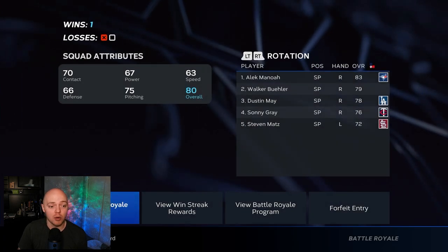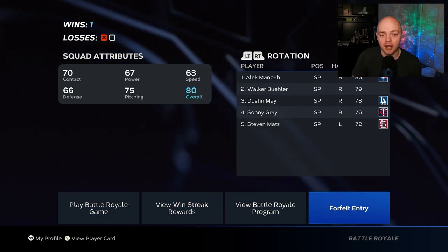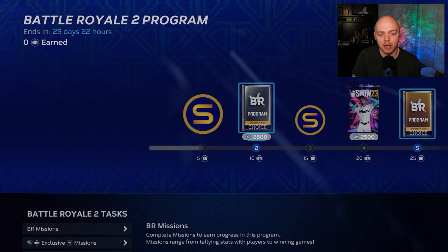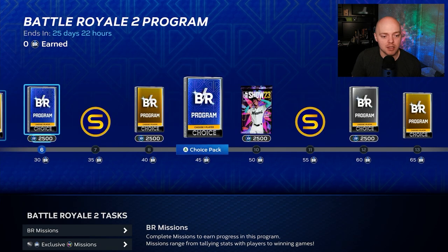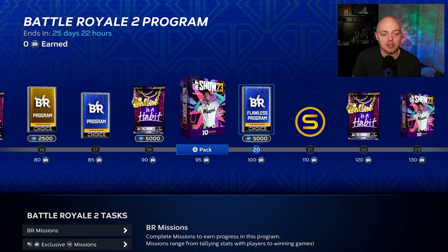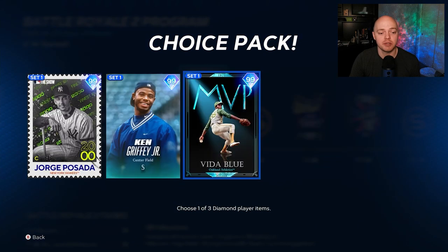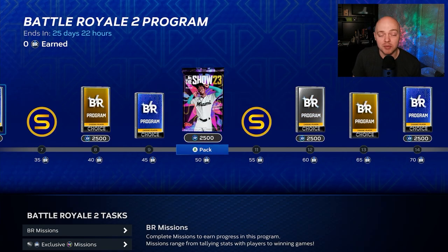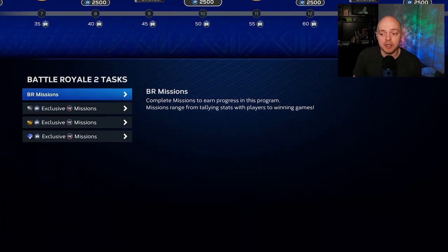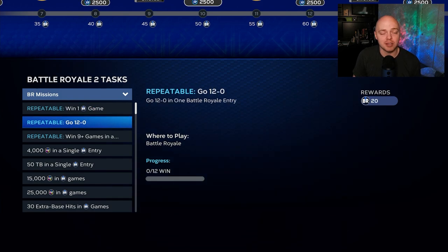Let's get into the Battle Royale program and see what we can do to finish it quickly. We're in a BR run right now — I'm going to forfeit it at some point, but I want to show you the program. This is your money bag right here — the program you want to grind to get the flawless program reward pack, which is at 100 BR points. You get BR points by winning games — one per win.